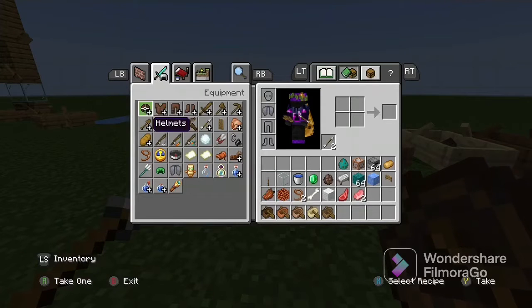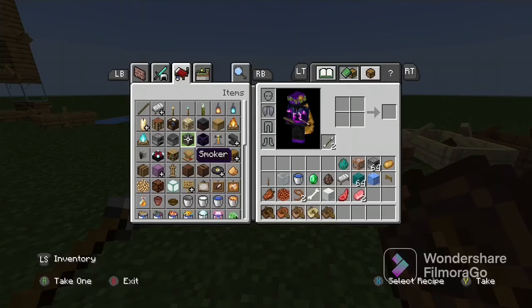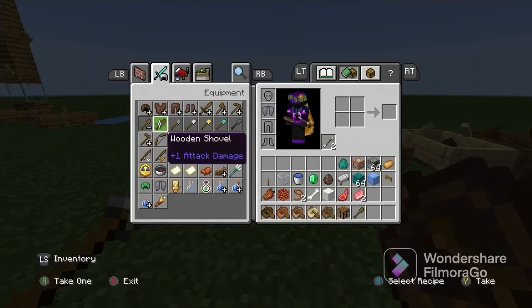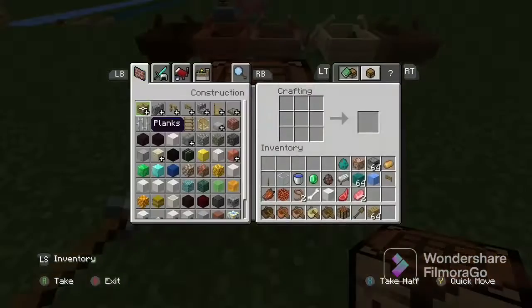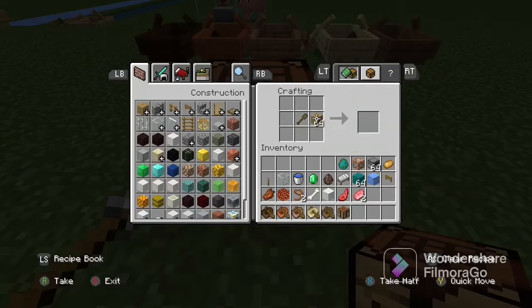Now I'll show you how to craft a boat. You need a crafting table, a shovel, and some wood — at least a stack is advised. Place the crafting table down, open it, put your shovel right in the center, and then place wood all around the bottom and the sides. In Java Edition you don't actually need a shovel to make a boat, which is a bit strange.